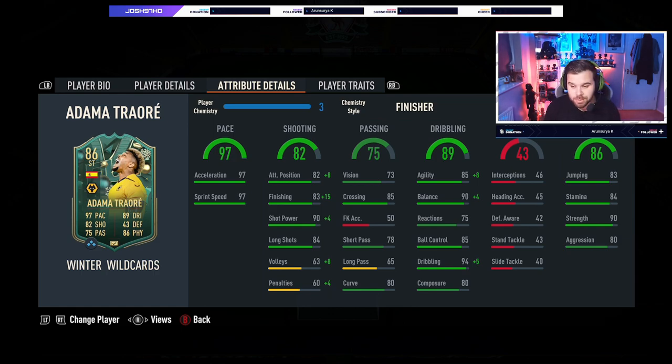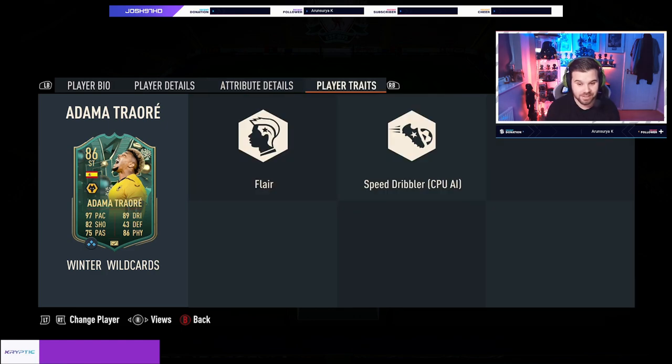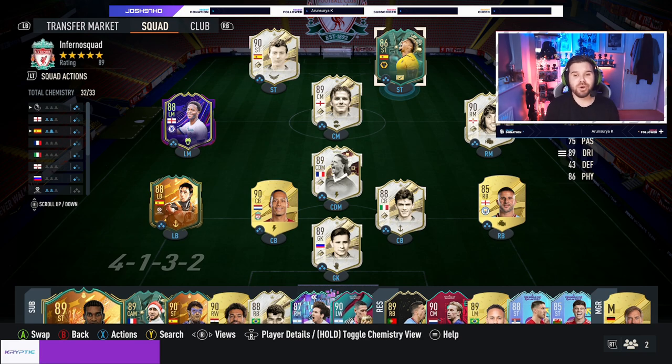His defensive stats are a bit rubbish, as you'd expect. Looking at his physicals: 83 jumping, 84 stamina, 90 strength, and 80 aggression — absolutely insane on someone with 97 pace. He only comes with a flare trait. I'm going to play him as a striker next to Boutra, who I've got on tradable.